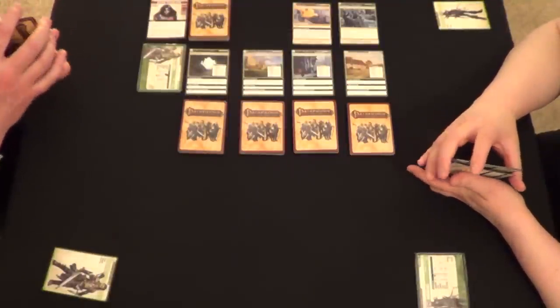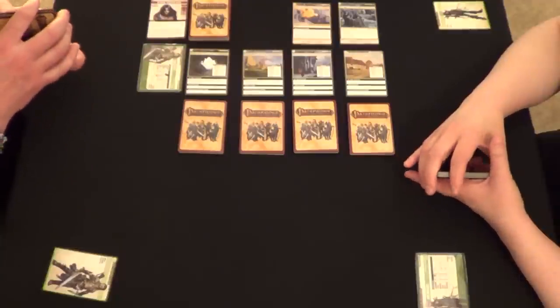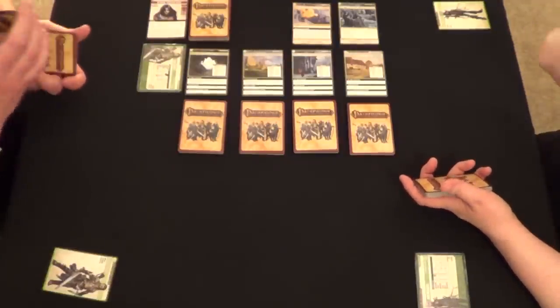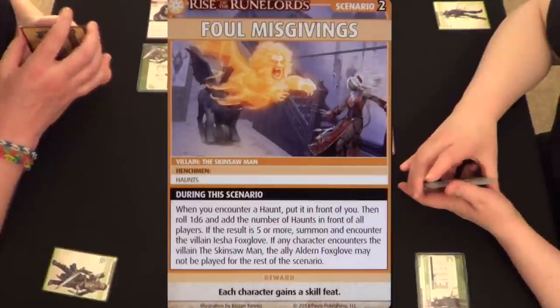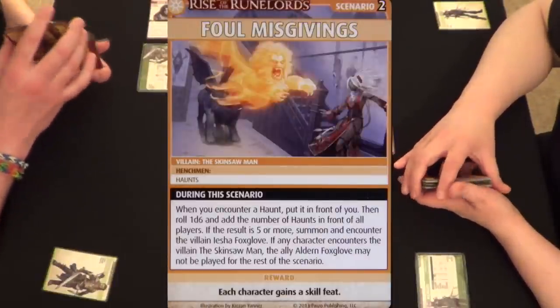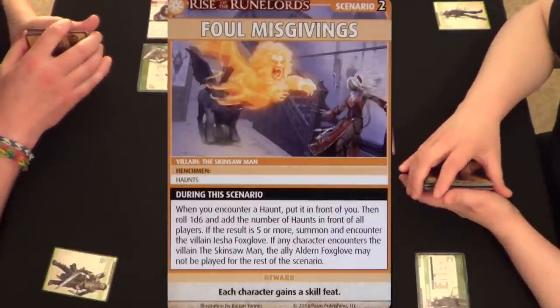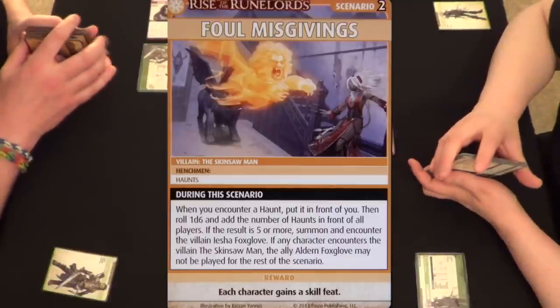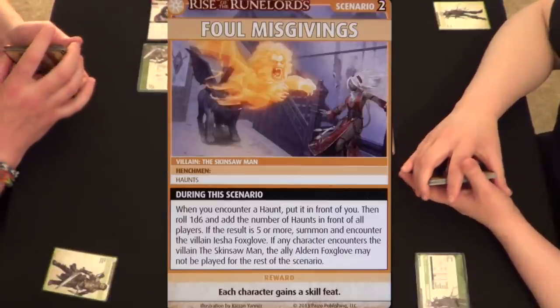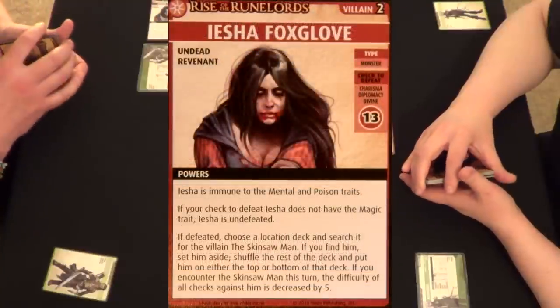It has been a beast, so we're going to jump right into it. Foul Misgivings says: when you encounter a haunt, put it in front of you, then roll 1d6 and add the number of haunts in front of all players. If the result is five or more, summon and encounter the villain Aisha Foxglove. As you may know, we do not have the capacity to defeat Aisha Foxglove.